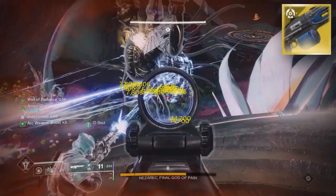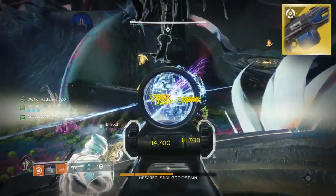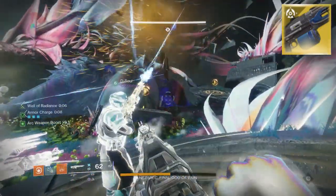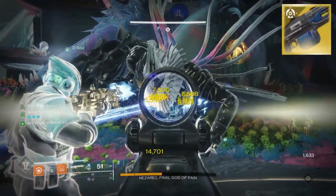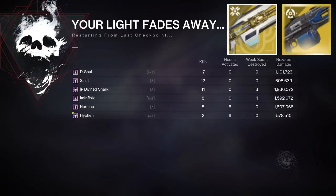Let me paint the picture for you real quick, because our fireteam isn't even fully maxed out in Thunderlord damage. One of our homies didn't even have the catalyst for the Thunderlord, meaning we weren't even fully optimized, and this thing was still cooking. Of course, we still needed to have a div for the debuff, but by the first damage phase, we put up some pretty good damage — almost 2 mil.